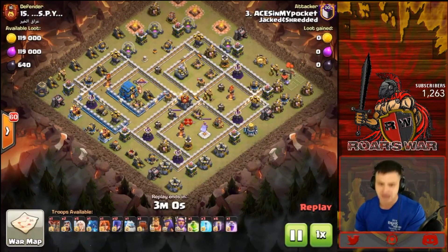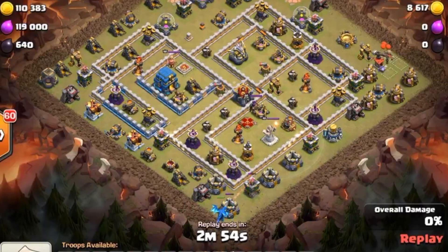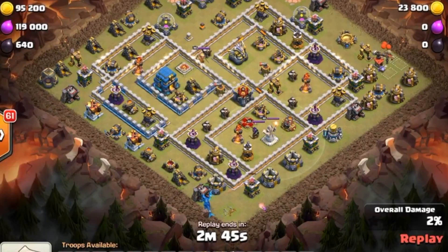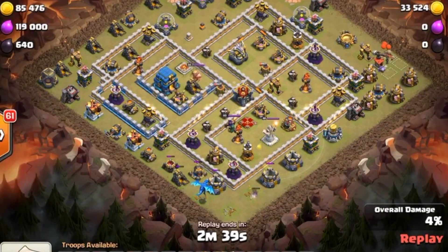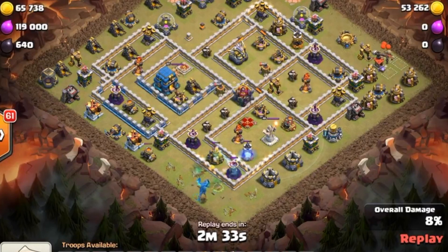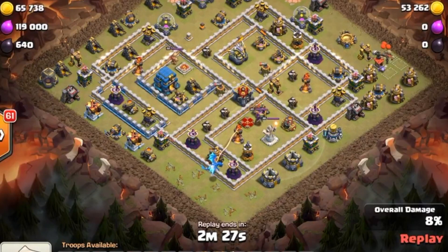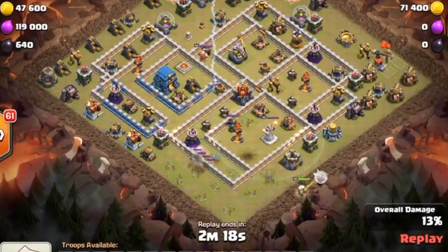Loon is down — it grabs one of those mines. The electro dragon is doing big things, taking down the storage. He notices he's not going to pick up that archer tower, so he drops in a wizard to get it done — archer tower falls. Great value there from the electro dragon grabbing everything needed for the queen's funnel. He's not using necessarily a queen walk, just creating the funnel — he only has one rage, so you don't want to walk your queen too much as you don't want her needing a rage to stay alive.